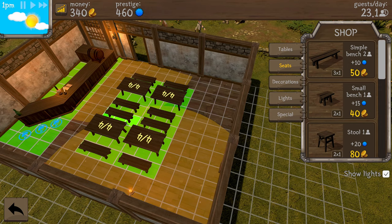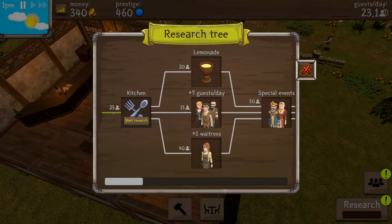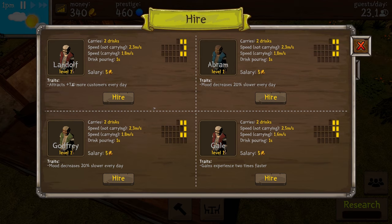We can seat 16 people and we're going to get about 23 guests today. Before we get any guests in, I need to go to research — I have to serve 25 guests before I can unlock a kitchen, so let's get that research going. Now I need a bartender. Everyone has their own specialty traits — one tracks seven more customers per day, mood decreases; another gains experience two times faster. We're going to go with Gale because he gains experience two times faster.